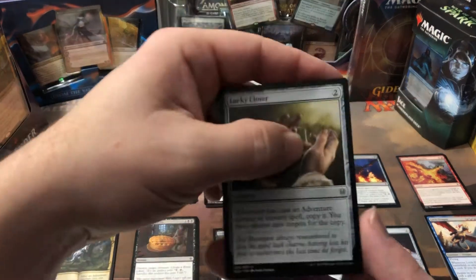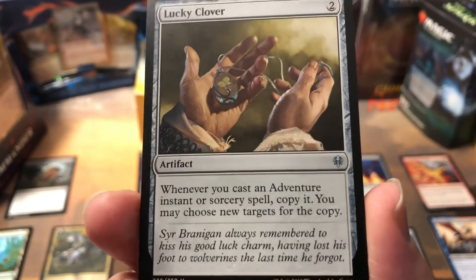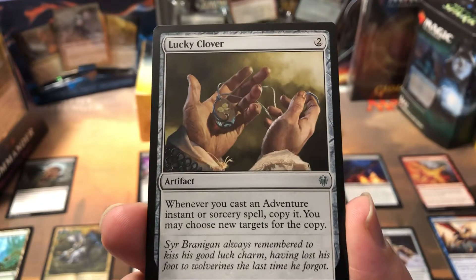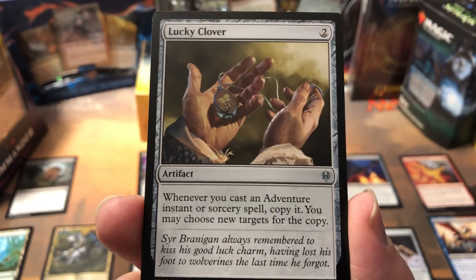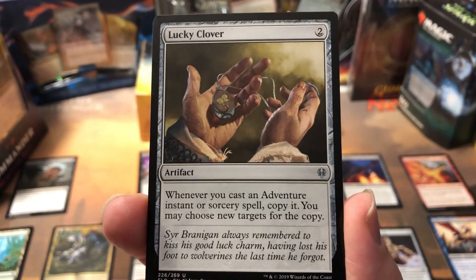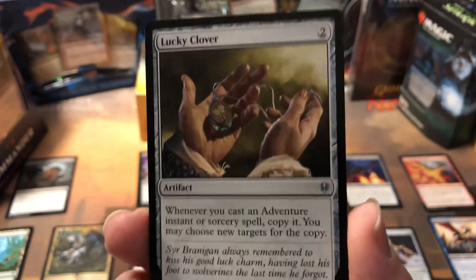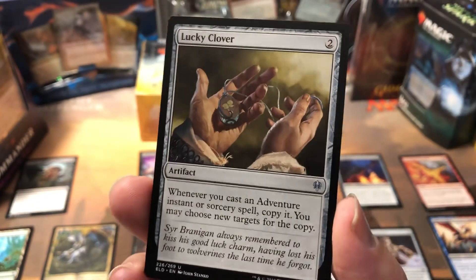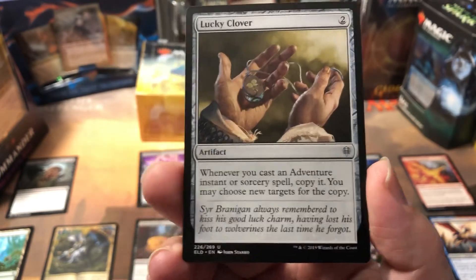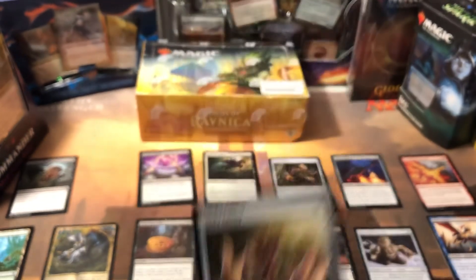I did get a Lucky Clover really early on because I was planning on doing the red-blue draw-two thing. This with some of the red adventure cards would have been awesome, but I didn't have enough adventure cards in mono black. I stacked it the first few games — I probably shouldn't have. I ended up pulling it out after like the third round because it just wasn't doing any good. With a deck built around it, it's awesome, but by itself, not so much.